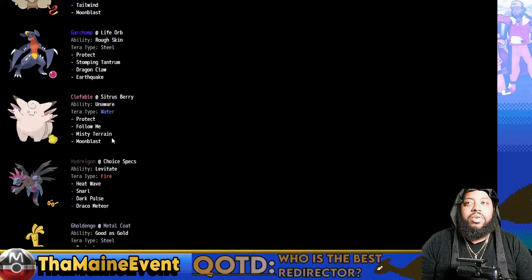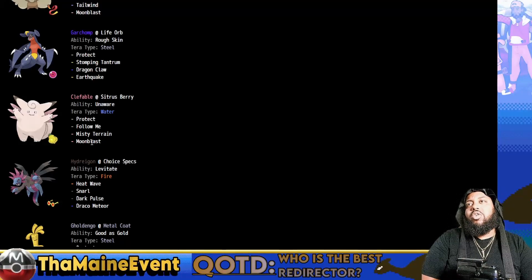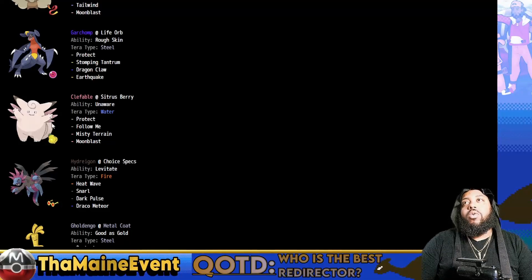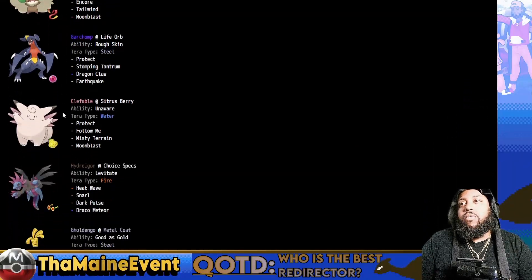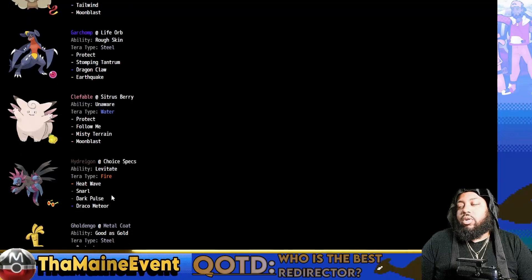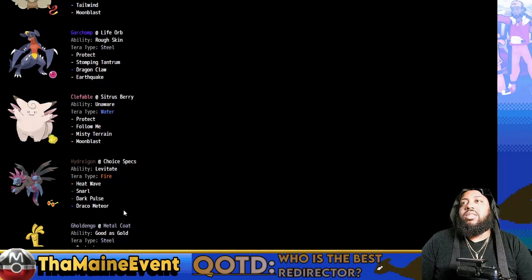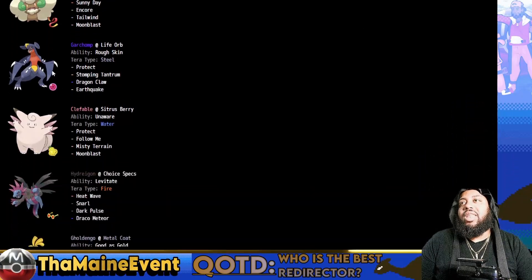Misty Terrain is also a really good way to counter other terrains like Rillaboom's, reducing their damage into your Tera Water. For Psyspam, even though you have Hydreigon that's usually not enough - you need something else because you can still lose to Urshifu and similar threats. Having different ways to deal with Psyspam between Gholdengo, Clefable with terrain, and Hydreigon makes the team really well put together. Two dragons and two fairies is interesting with only one Steel and no Fire-Water-Grass core like you're accustomed to seeing.